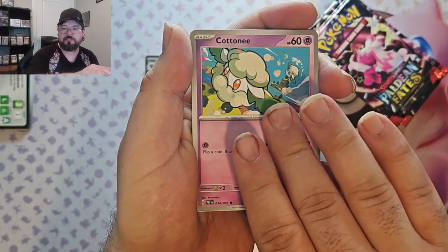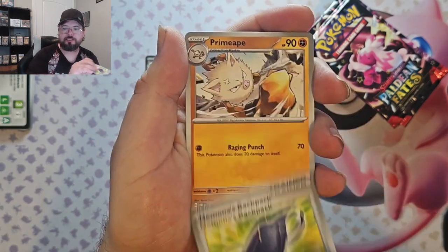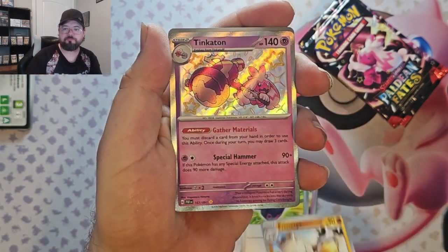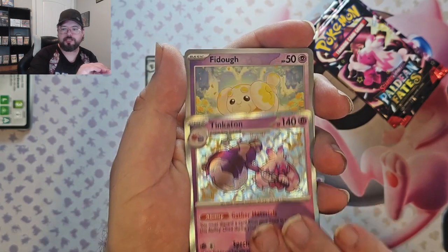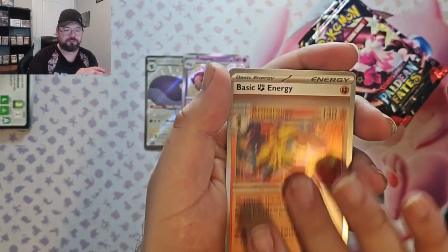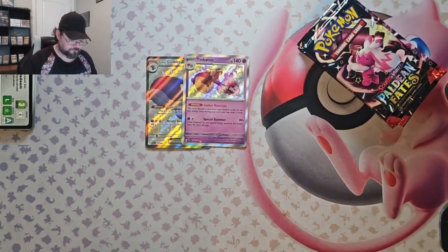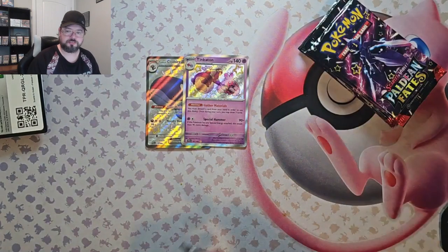We got Iono, Cottonee, Professor's Research, and Mew — Nemona's Backpack, Primeape, Tinkatink Shiny — awesome! Fidough Reverse and Arush holo.